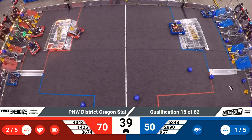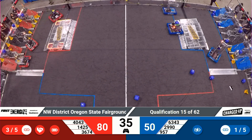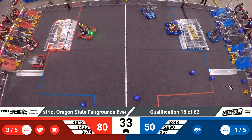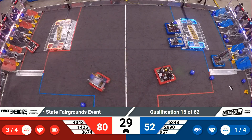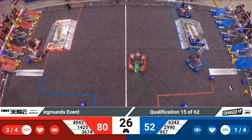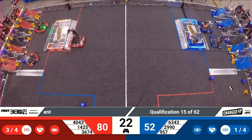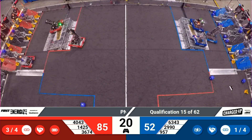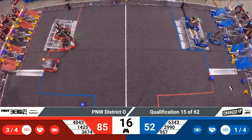Team 3674 — that's the Cloverbots — looks like they're over there trying to score a point for the Red Alliance, putting a cube into the coopertition zone. That's going to get that coopertition bonus. Both teams only needing four links to get the ranking point, though not sure if either team is going to get it.